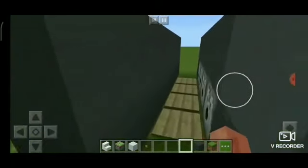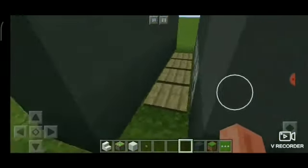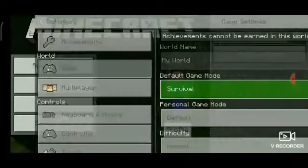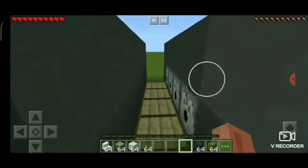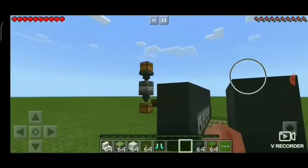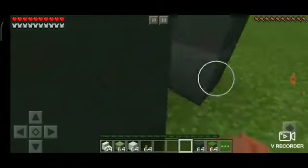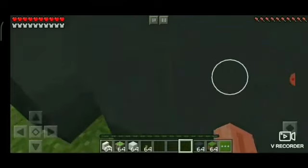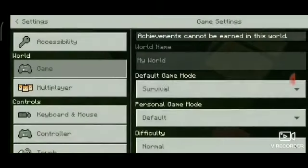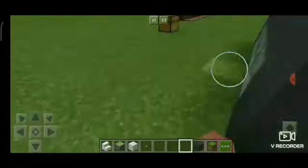Then we have our automatic armor dispenser. When you walk over this pressure plate, the armor will be equipped. So now you can only see the health bar and the food bar, but if I walk over here, boots and armor appear on my body. You could use that at your door.